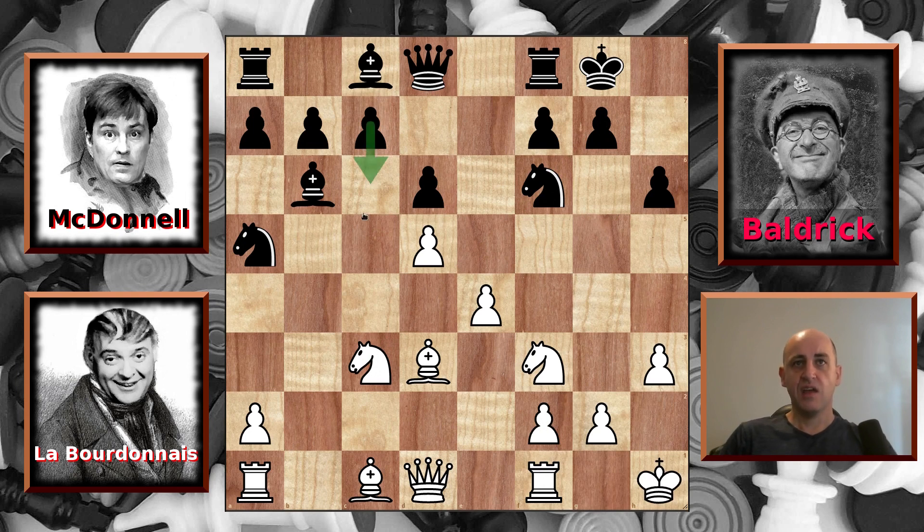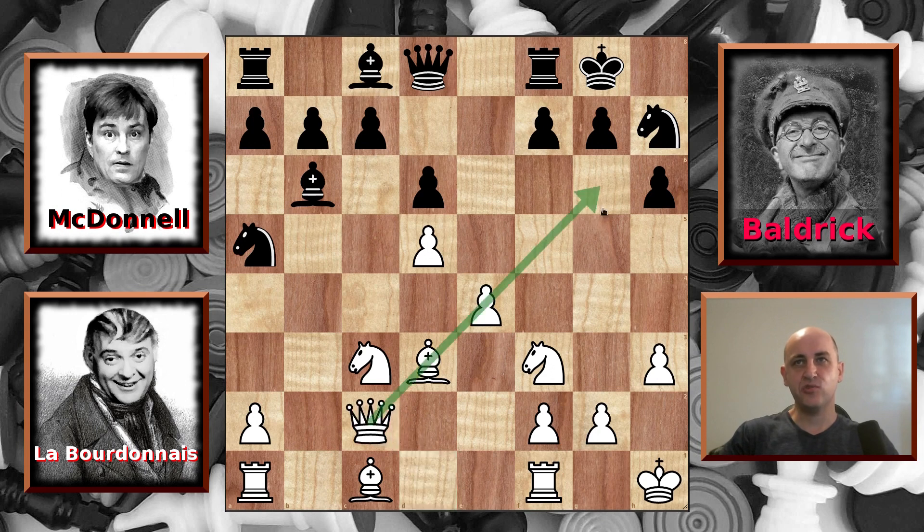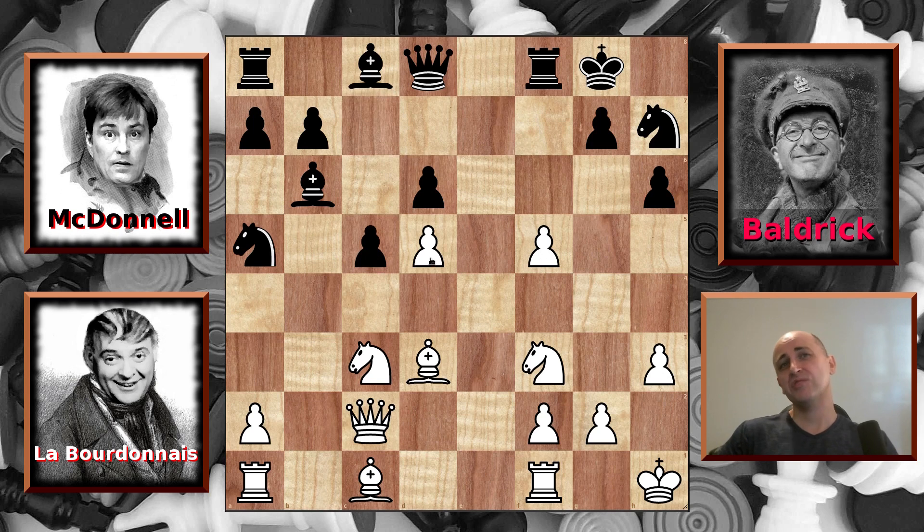Perhaps c6 would be good, but instead McDonnell plays his Knight back to h7 — perhaps this time he's planning to push his f-pawn. Labordinator plays his Queen out to c2, perhaps lining up upon the Knight, and yes, McDonnell now pushes f5. Baldrick approves; he wants Labordinator to capture the pawn, and he does. McDonnell now has a passed pawn. He plays c5, and Baldrick suggests capturing en passant, but even if that does happen, this central pawn will be passed. Good job McDonnell getting a passed pawn, but will it weaken his kingside too much?